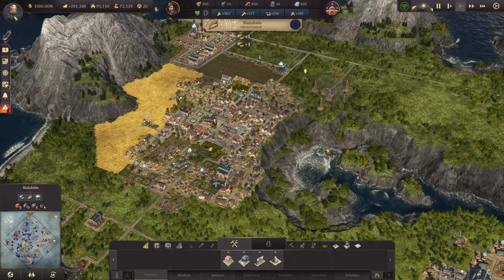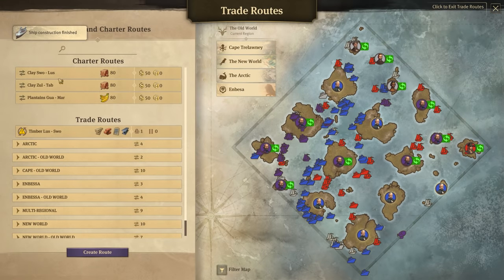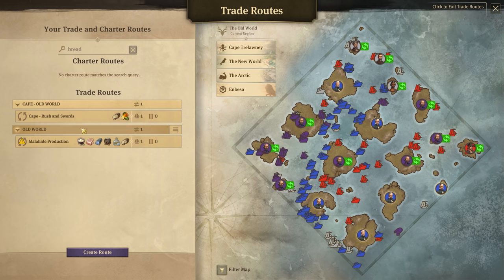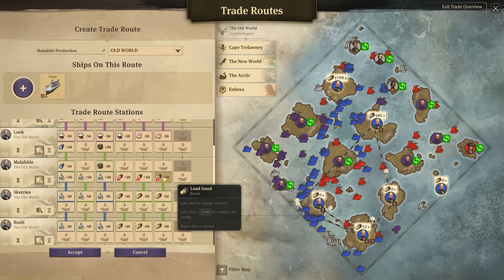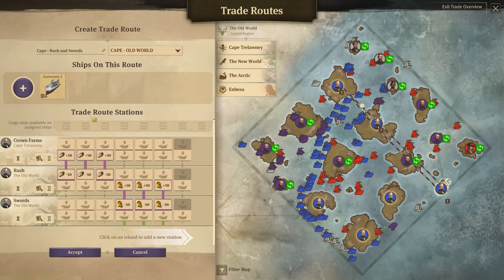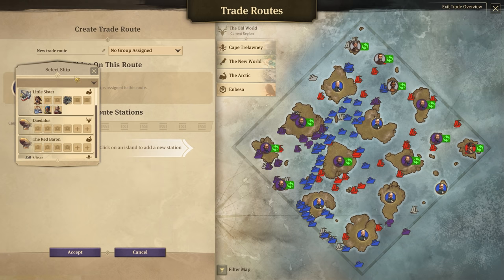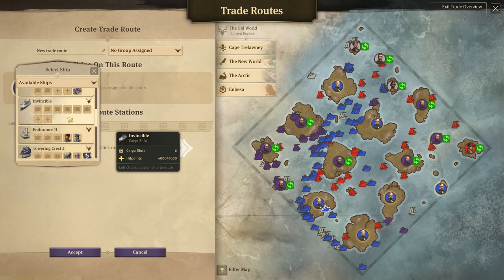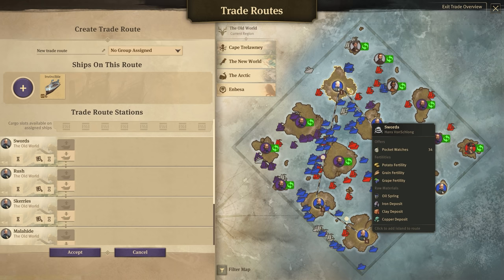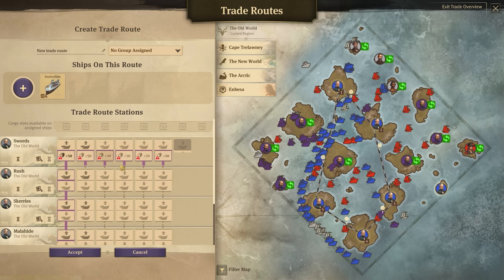Next thing is to make the dedicated Old World bread route, because bread is a problem and it fluctuates wildly. We have a cape-to-Old World route that delivers bread, but it's too messy. So let's just take bread off of that thing. We'll start a new trade route — we've just got a new ship made, perfect timing. It's called the Invincible, and we want to go there, there, there, there, there. Now bread is going to come into the Swords Docklands, and then we can start delivering it everywhere.